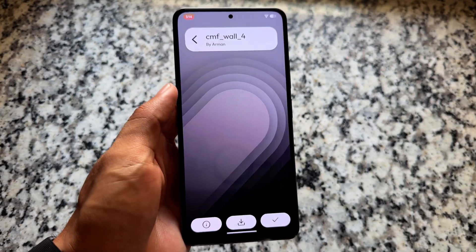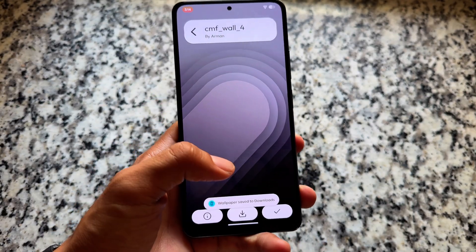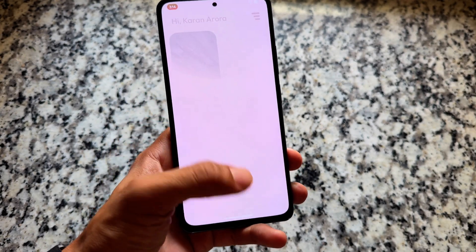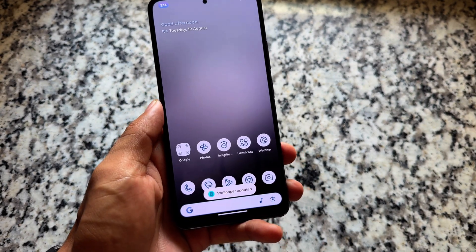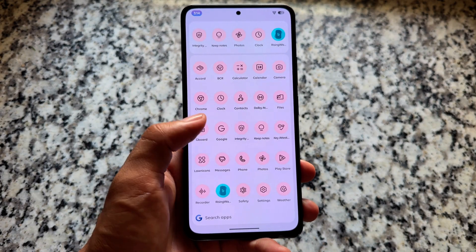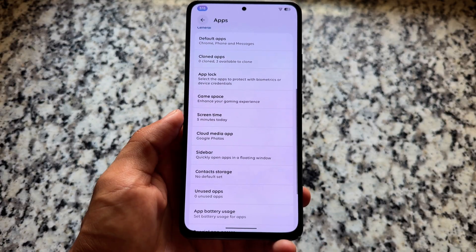There are also a lot of wallpapers included. One of my favorites is from the CMF Phone. Since we're not getting the latest official QPR1-based update, the new Wallpapers & Style UI hasn't been implemented yet, but things still look really good.